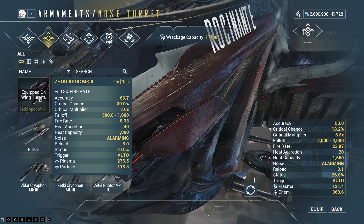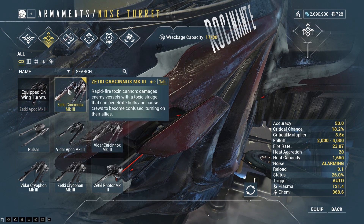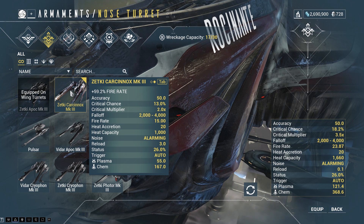They have the same critical multiplier, but I want you to focus on the falloff. The falloff works like this: it will do maximum damage if the target is less than 500 meters, and minimum damage after 1000 meters. Every weapon also has a maximum range where it can reach — after that it does no damage at all. Sadly, we're not given that information and I don't really know how to test it. Now if you look at the Karsenok, it has much better range: instead of 500 it has 2000 at the initial, and instead of 1000 it has 4000 for its falloff end.